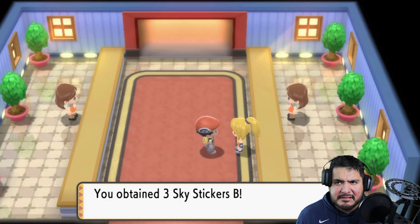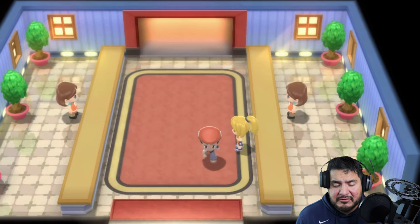We have to cross these last trainers, and bam — 'You have a great bike, so I'd like to give you some great stickers.' We get some stickers — that's fine, I don't mind the stickers.